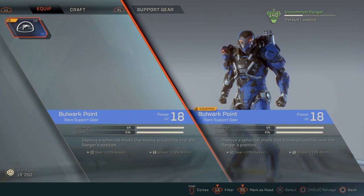First up is your support gear. Bulwark Point is kind of a no-brainer — it offers a great shield for reviving other players, and if you need a quick shield because you're about to get knocked, it's absolutely essential. There's no reason to use anything else. Pretty easy call, so we'll move on to the next tier: components.